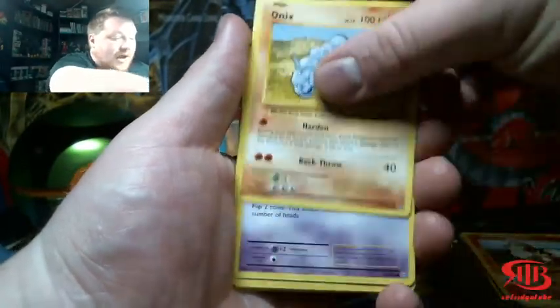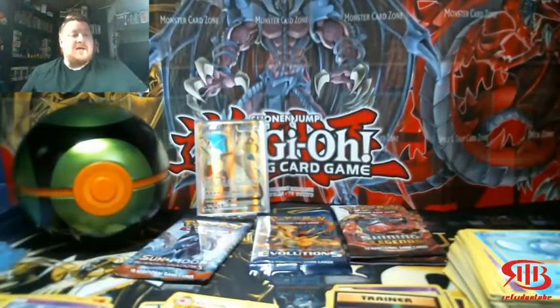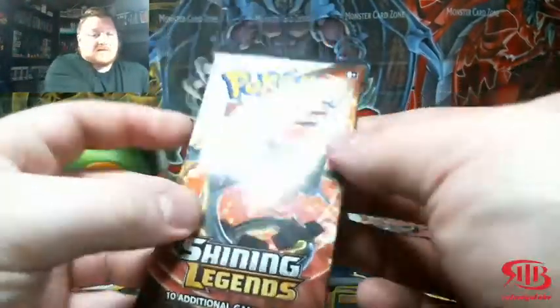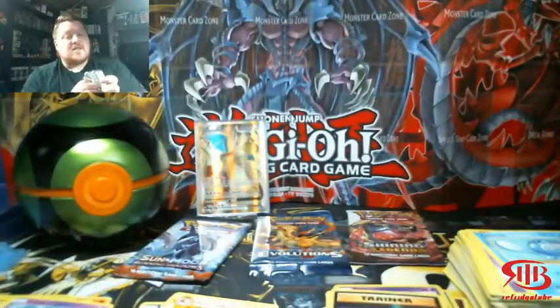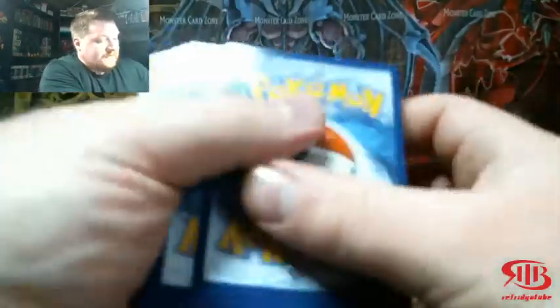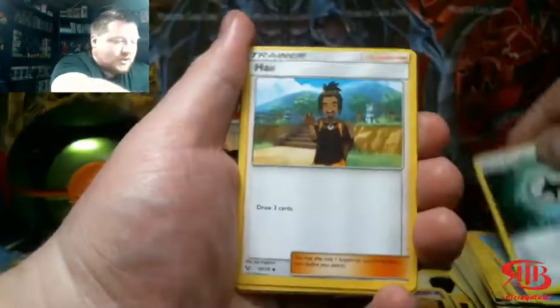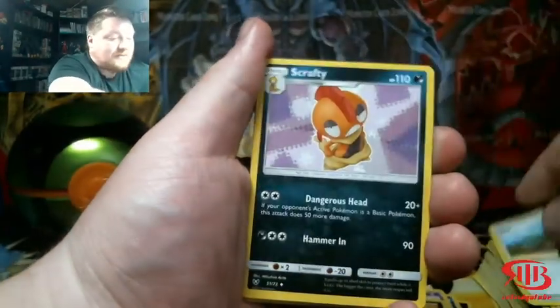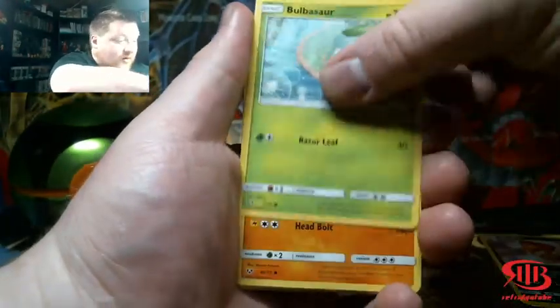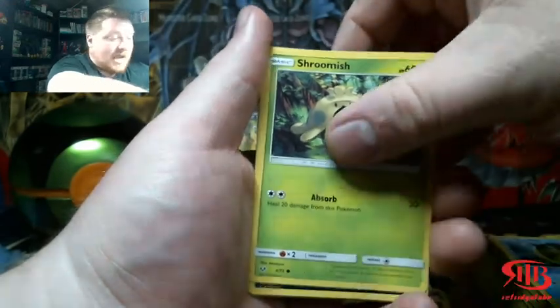Once we hit 1,000 subs I'm going to do one of the most insane openings ever. I'll be opening one of the rarest Pokemon items ever — the EX Deoxys Premium Collector's Box, which has two EX Deoxys booster packs, one Team Rocket Returns booster pack, and two POP Series 1 booster packs. I already have it in my possession — it's a nice chunk of change. It's only going to go up in value as people open the booster packs inside. They're also unweighed because you can't weigh the box. It's going to be my most nerve-wracking video yet.